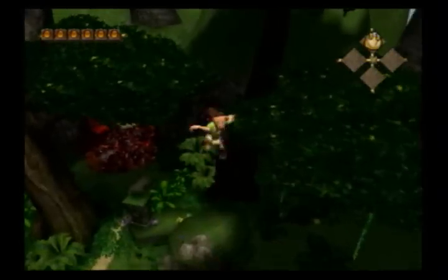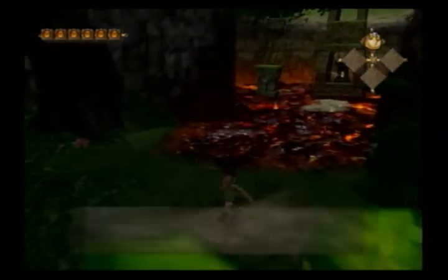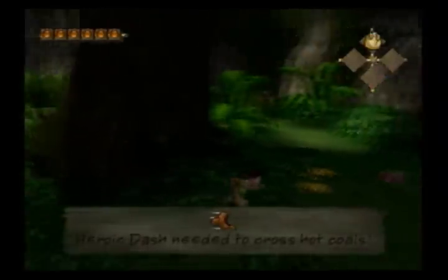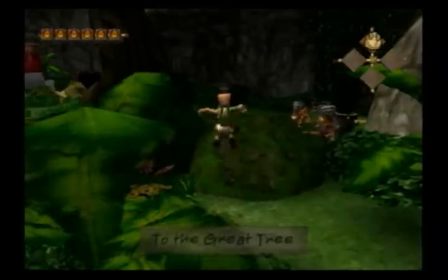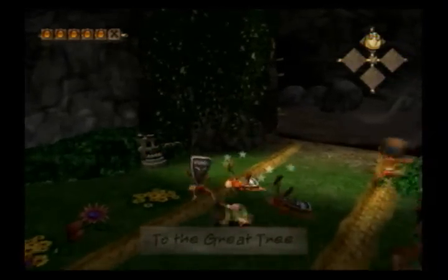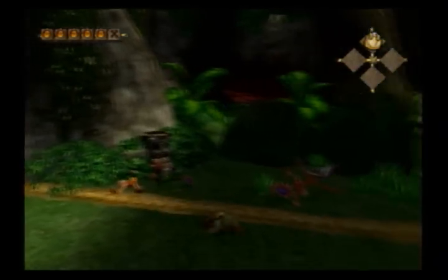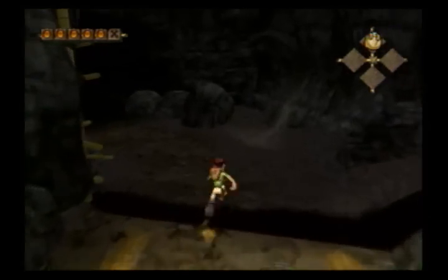That area down there is dangerous. I'm actually going to go down there for a second. You need heroic dashes to cross these coals. If I touch it I'll get hurt, so I don't need to waste the life needlessly. You have pretty good range in your attacks. It's best to take out enemies rather than ignore them, because if you get caught up by enemies further down the way, you can get teamed up on pretty bad.